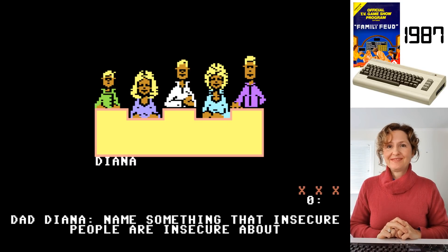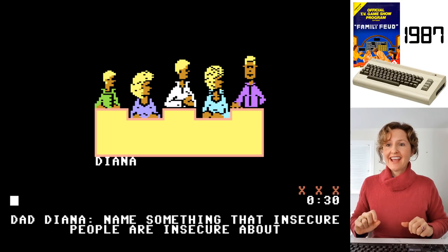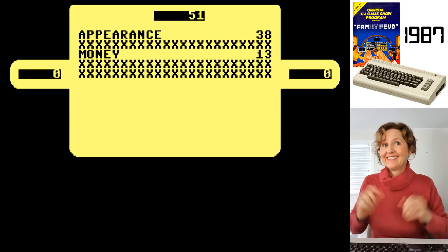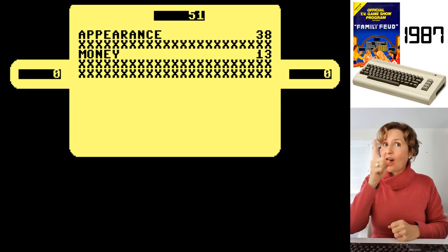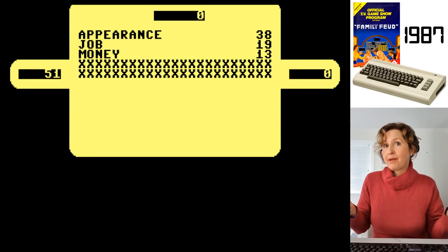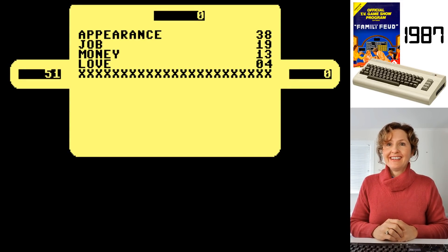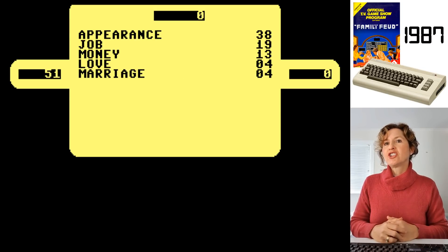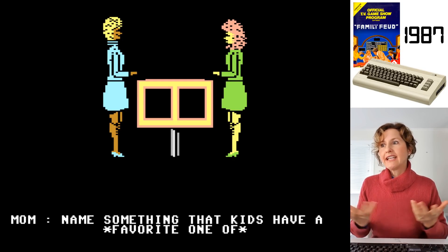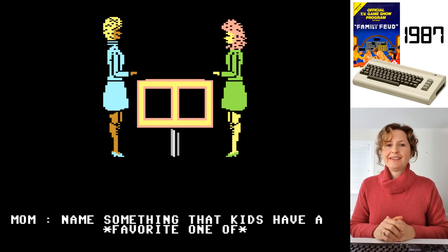Graphically, this game isn't amazing, but appearance was the same thing as looks, so those were the other answers. Love and marriage - oh, that's a relationship. Yeah, but relationships can be a relationship from you and your boss or co-workers. Well, I meant intimate relationships. Name something that kids have a favourite one of.